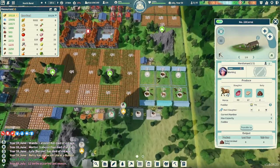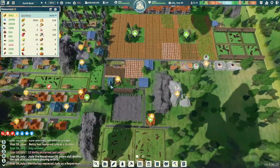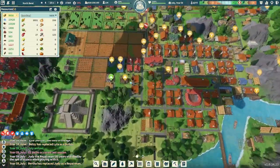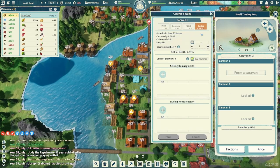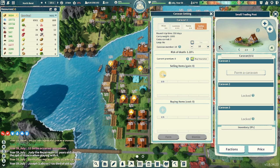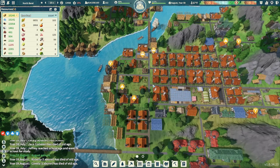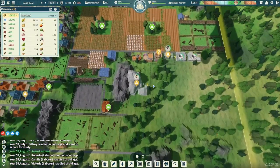It looks like our horse has arrived — that's great! We wanted to get some fruit seeds as well. Let's go visit Carlos at our other trading post. We'll do our 10 people caravan, set it up to sell some goods, and then I'm going to buy probably apples. We've got 10,000 money on the way, so let's get those ordered. While we're waiting, we have to set up another orchard for those apples.